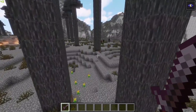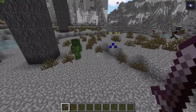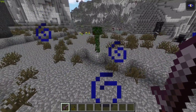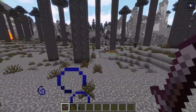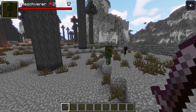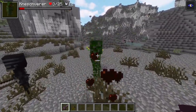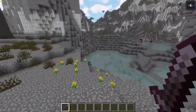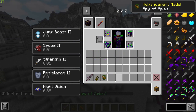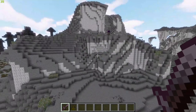You get normal mobs in this world as well. Here we have the Kashiva — found in roofed forests and in the Dystopia. It's extremely hostile, very fast, deals around three hearts of damage, and spawns silverfish when attacked, so watch out. Killing this mob can give you a mask that grants night vision, so you don't always need a night vision potion. As you can see, you get lots of crying obsidian all over this dimension.